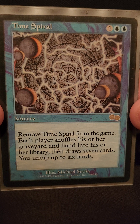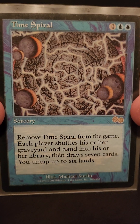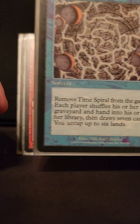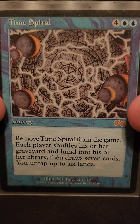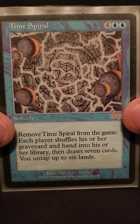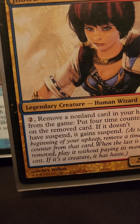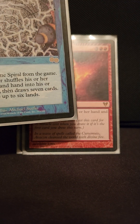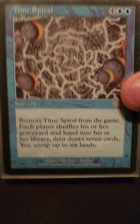Same thing with Time Spiral. You'll see a lot of wheel effects in here because we want to suspend a bunch of different things — extra turns, creatures, big artifacts, big enchantments. Sometimes we drill through our hands so fast because her ability only costs two mana, so we could cast something for two mana and just wait four turns, which never really happens because we just keep suspending and drilling through our hand.